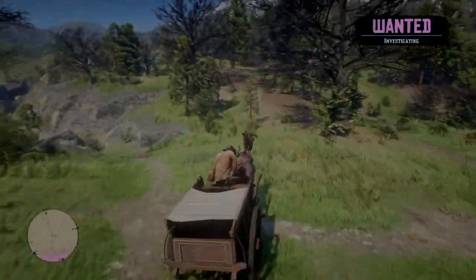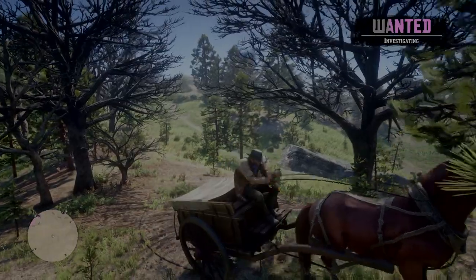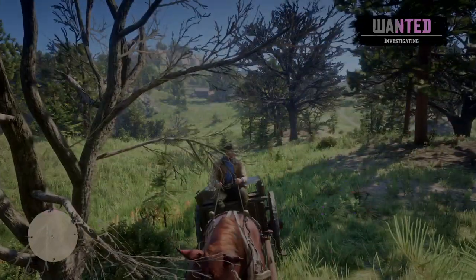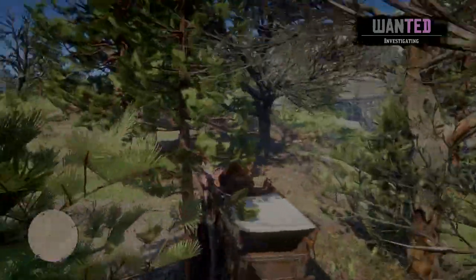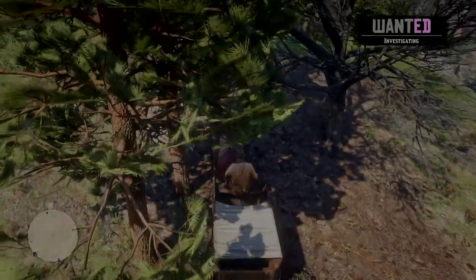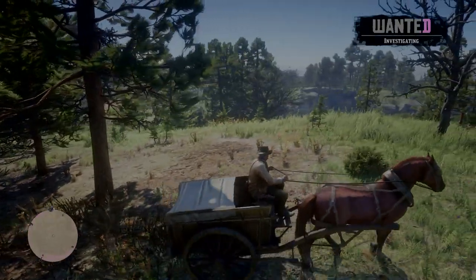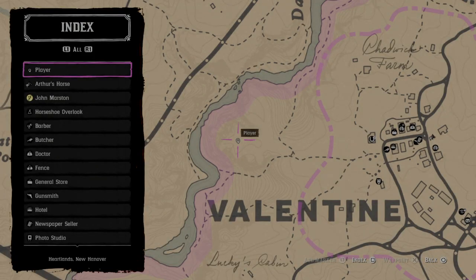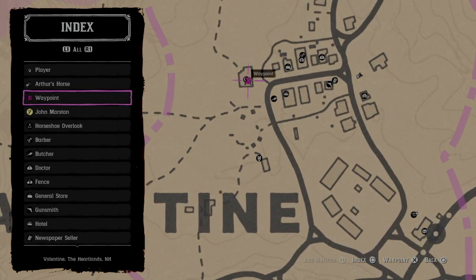I'm gonna go away for a minute so the wanted thing goes away. What you want to do is find something small like this. Waiting for the sign to go away... okay, now that it's gone — you really want to wait until your wanted sign is gone — then you wanna go back to the stable.